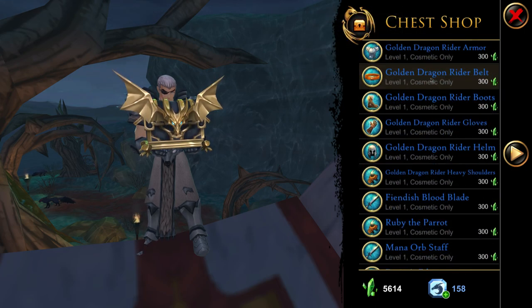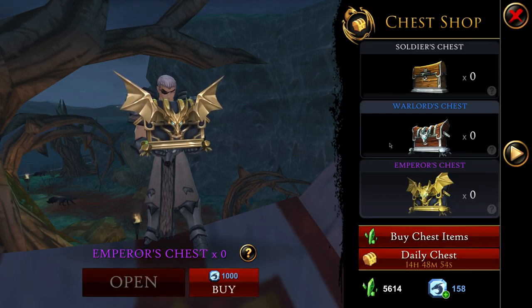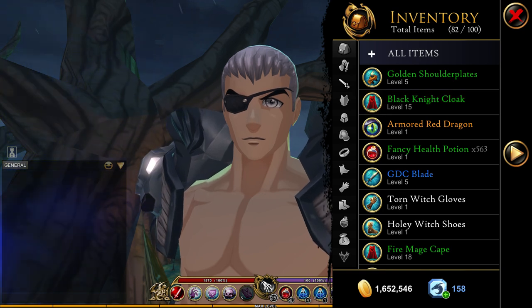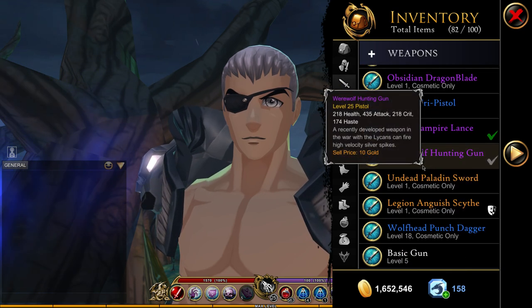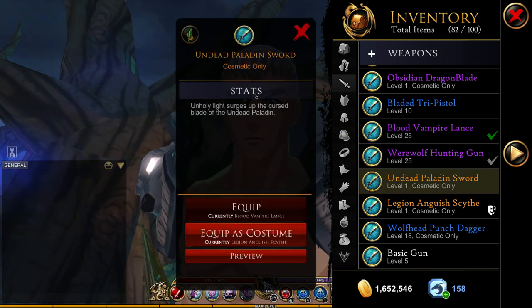In these chests you get these items, and you can break them down into shards. I have a few chest items already in my inventory — I'll show you what I mean by breaking them down. Going to the inventory, I have some legendary weapons. You can see this item is from the chest and I can break this down for legendary shards.